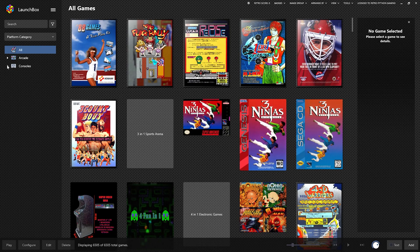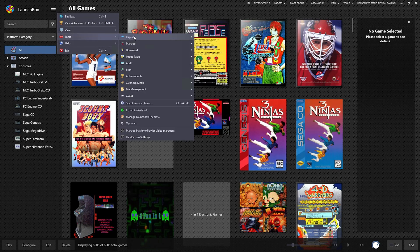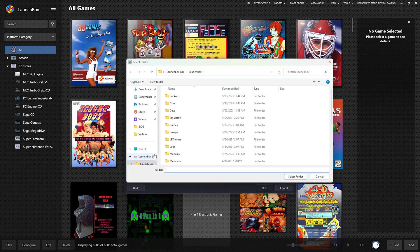Okay, we've got LaunchBox open. We've got our consoles here. We're at about 6,500 games. Let's hit those Neo Geos.